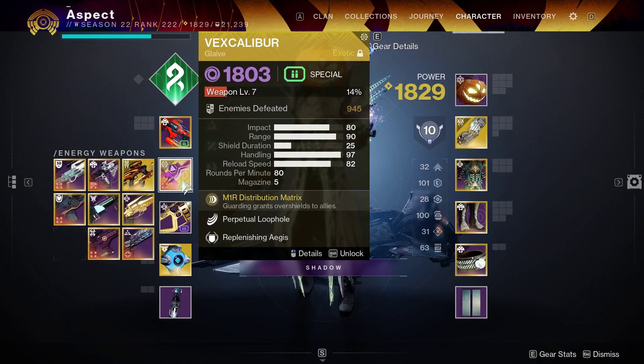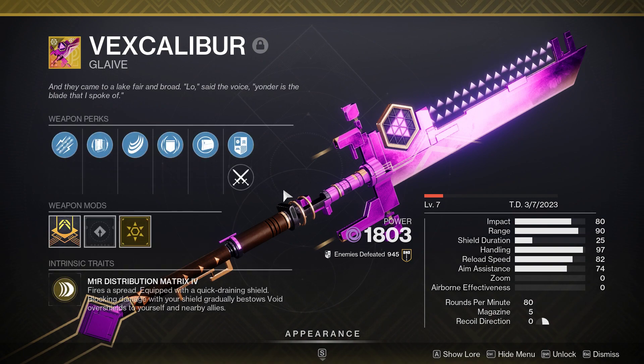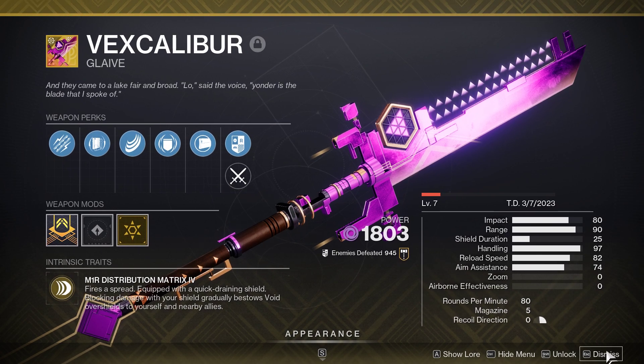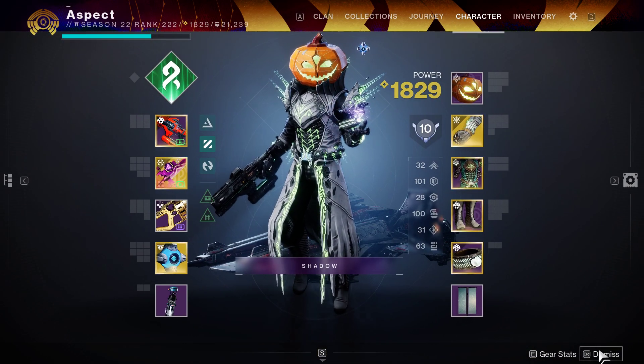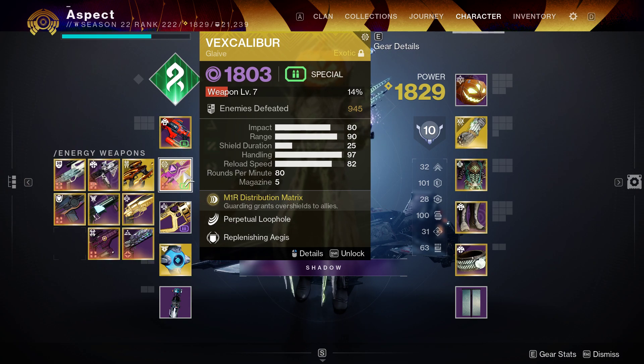Basically what you want is a Vex Caliber — just any Vex Caliber — but you will need two of the three catalysts unlocked. It doesn't matter which ones, but they drop in order anyway so you should just have the first two regardless. Once that's set up, equip the weapon.